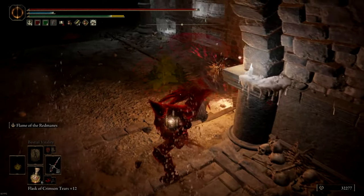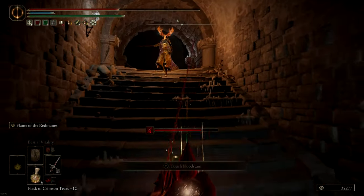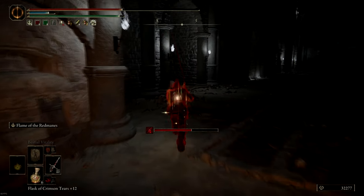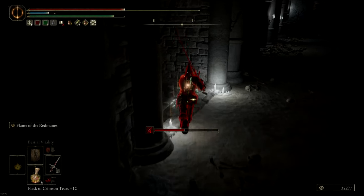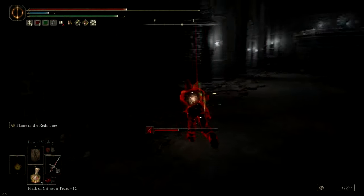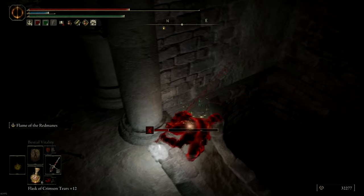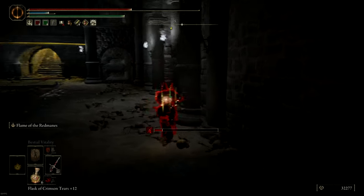I actually fail to land the light-to-light combo and take a lot of damage, so I fall back for now. I try to use Flame of the Red Mane to gain some space — this ash of war isn't very useful in some scenarios but ends up being very useful later on. I use the environmental traps to my advantage to gain space; if they try to follow me, they take damage — just like they did here. I'm purposely not healing all the way to full, to bait them with low HP into coming in.